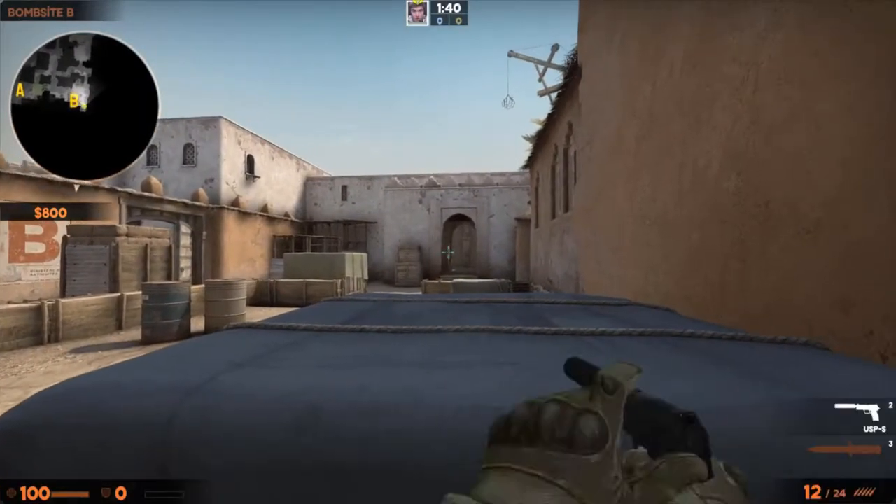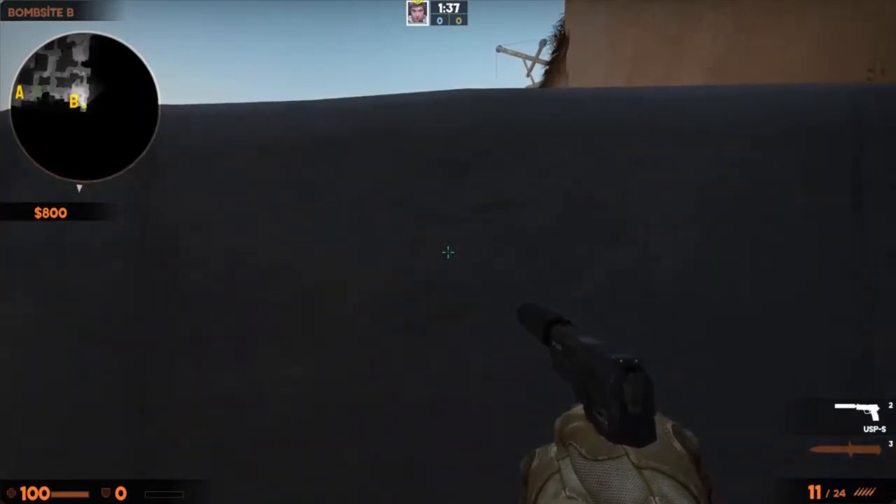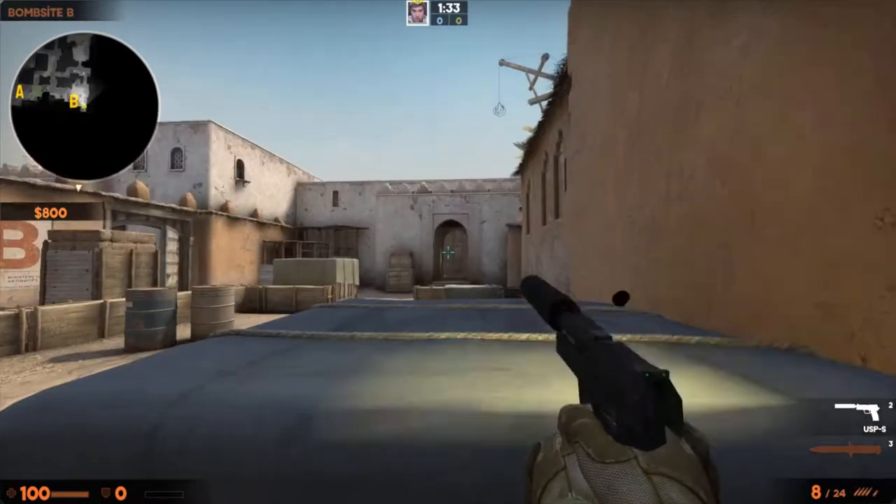So the strat that I'm going to go over today is called the Meerkat Strat. The Meerkat is simple: you just crouch behind an object, and then peek quickly, and go back down.